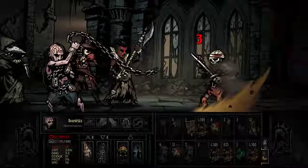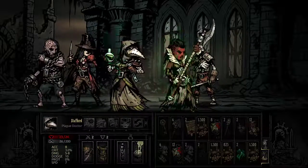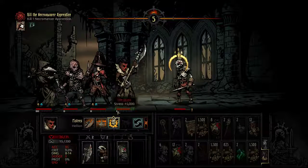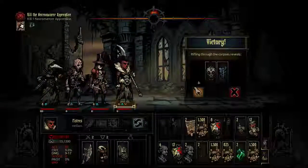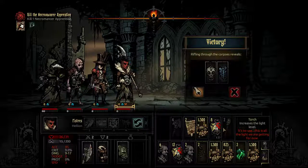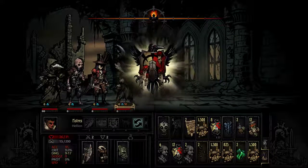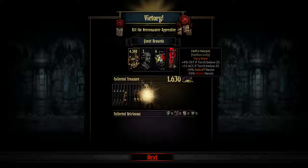That went fantastic. Stunned — a bit of healing here. Yep, that'll do — finish it off. Get rid of that, get rid of the torches, take those two charms and we're done. Well, that was fairly straightforward and simple. We've got Hell's Hairpin which is a very rare trinket — plus minus 10 debuff resist, minus 10 bleed resist. Not exactly sure whether that means less chance of resisting it.